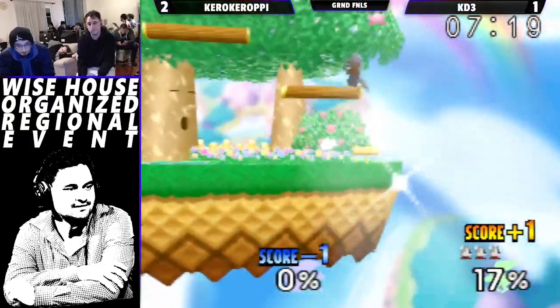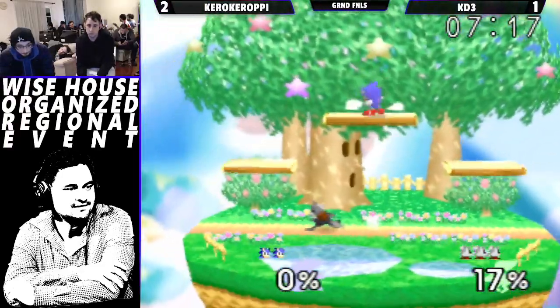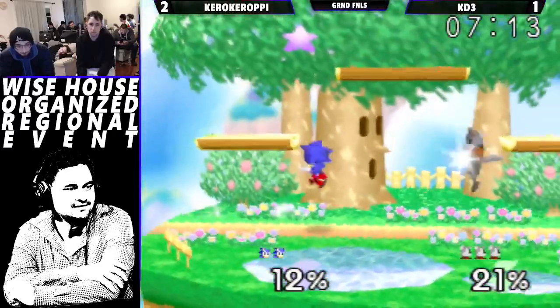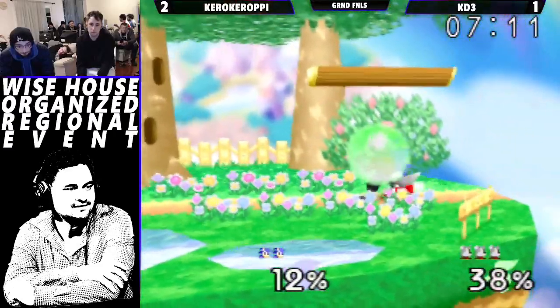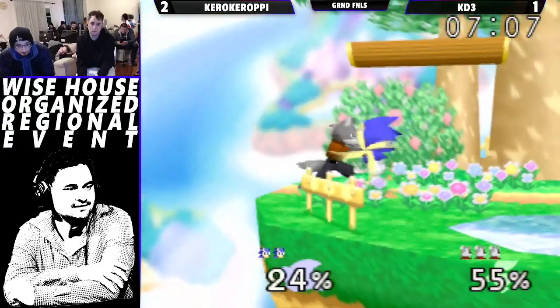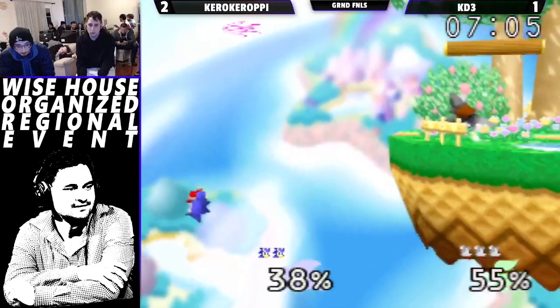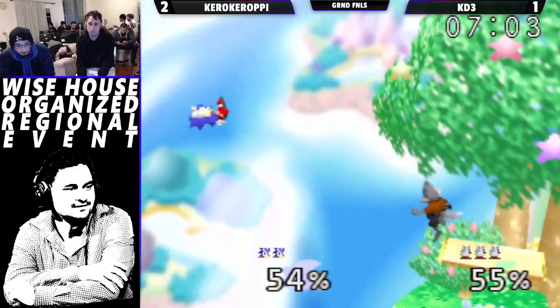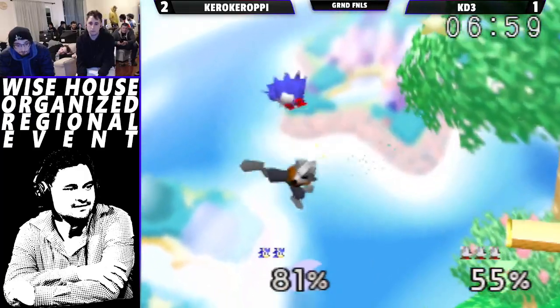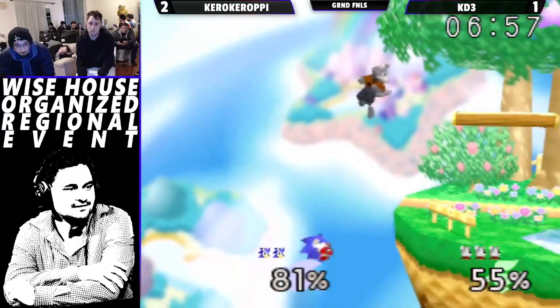KD3 not listening to the ancient knowledge, but it doesn't matter — still takes that with the up. He should be shining. Hero tries to get a grab after that up air. We finally see a shine, but I'm not sure — it's like a panic shine. Back air — KD3 is just loving the edge guard. And the rare forward tilt — you rarely see it, it's a very quick move.